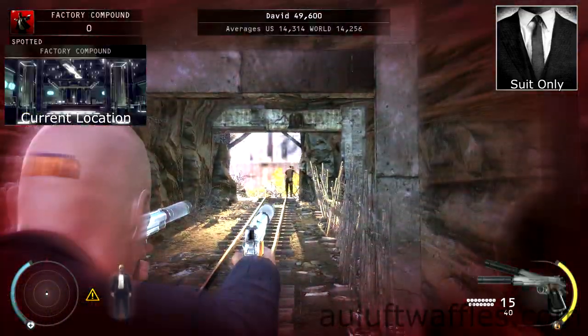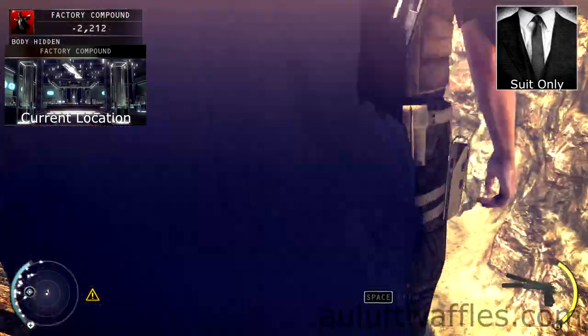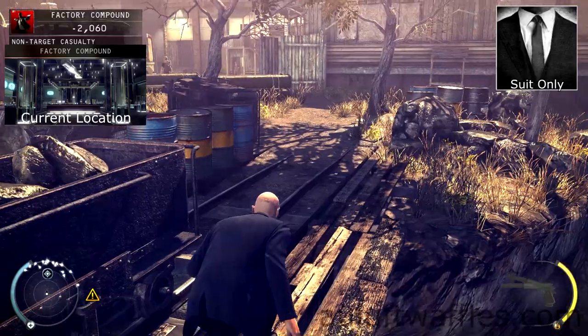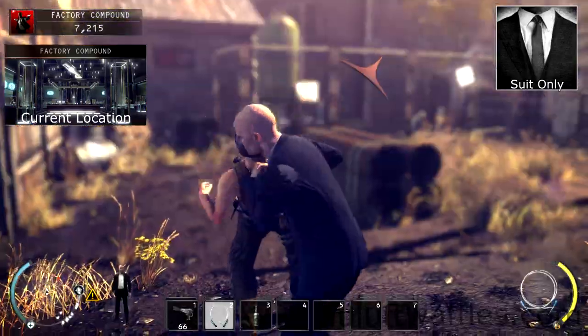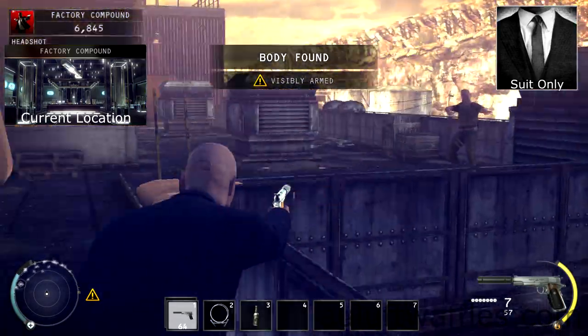In the factory compound, shoot the guard leaning on the entrance to the mine. Then go over the bridge pushing off the guards near the edge. Go into the leftmost area and take out the two guards there, then go to the roof of the factory and take out the guard there too.